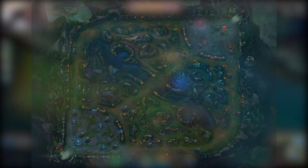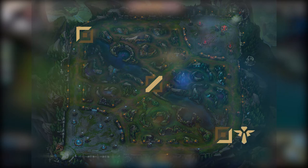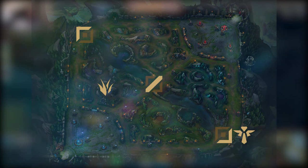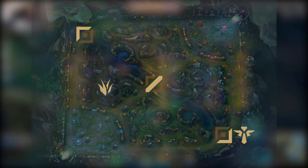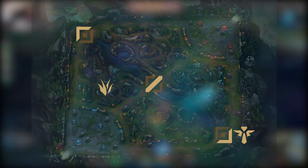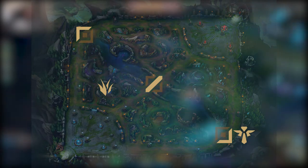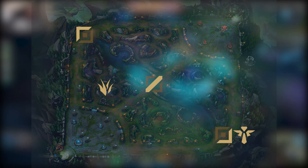So let's start off with the laning roles. You have top, mid, ADC slash bot, support, and then we also have jungle — it's not really a lane but we'll discuss that later on. Let's talk about the laning roles first and what attributes each character has and why they're played in certain lanes. Note this is going to be a very light touch because we're going to do a video that will discuss each role in the game later on.